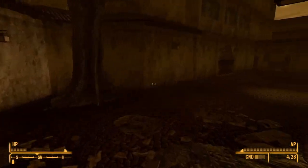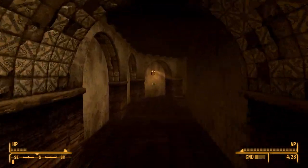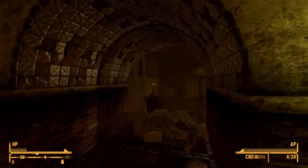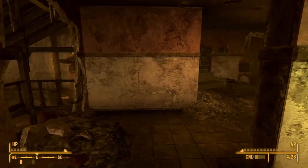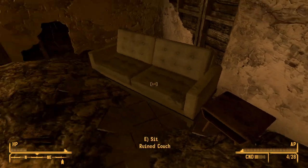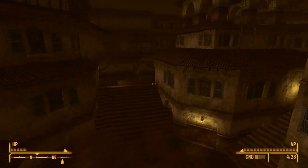If we continue back out and down this way, we want to come through this hallway here into this house, go up the stairs to the second floor. We get one for the demolition charge, in case you didn't get one from the service route earlier.